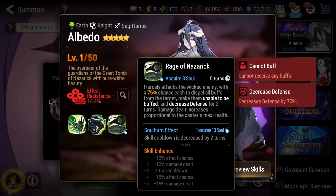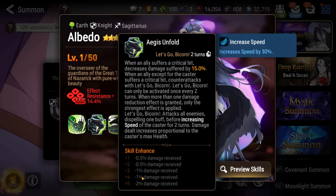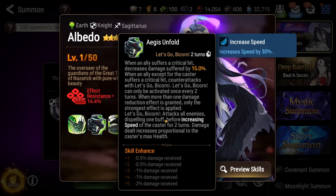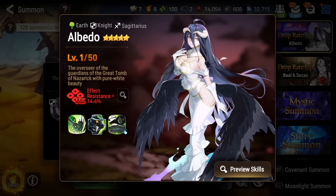Albedo seems to be pretty interesting. She has kind of like an Assassin Yufine S3 where you get an unbuffable and a defense break, and you get a full buff strip, which is pretty decent. She also does damage proportional to her max health, which is kind of nice. She also reduces damage suffered by up to 20% on a critical hit — basically a better Advent Shield — and then she will counter attack with an AOE hit once every two turns. She dispels a buff and increases speed for herself for two turns. So it's not terrible.